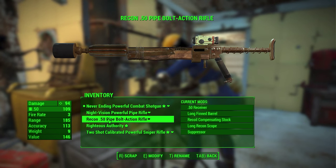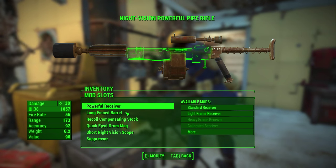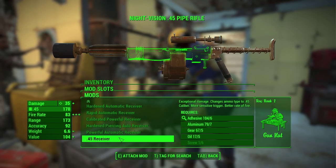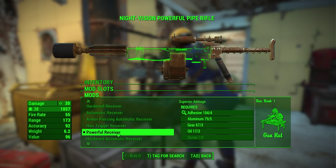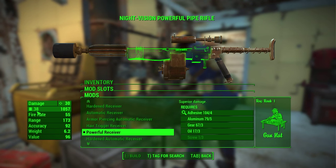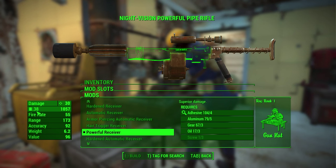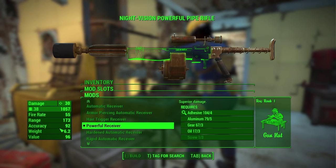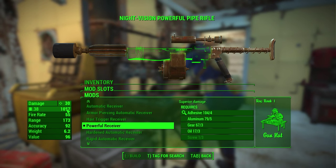The other thing I did is I took my pipe bolt-action rifle — the one used for close-range stuff. I changed out the receiver. Before I had the .45 caliber receiver, which has really good damage, and I was using .45 rounds because I'd never used them so I had plenty of ammo. But I've been running out recently, so I switched it back to the powerful receiver, which uses .38 rounds. I now have a thousand shots of that, so I won't have to worry about ammo for a long time.